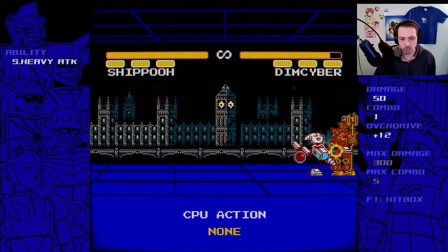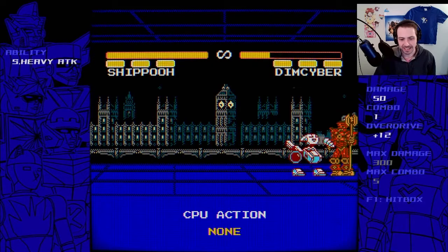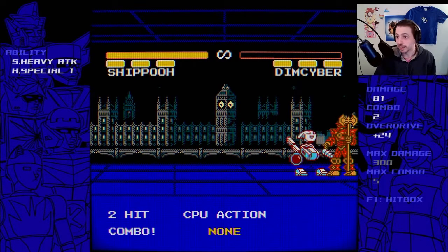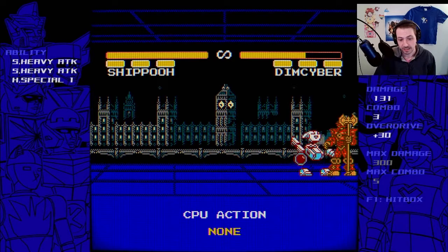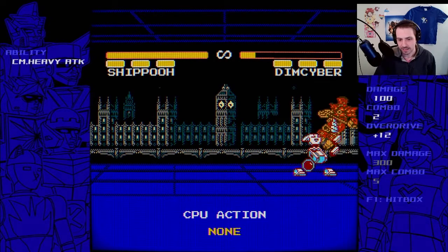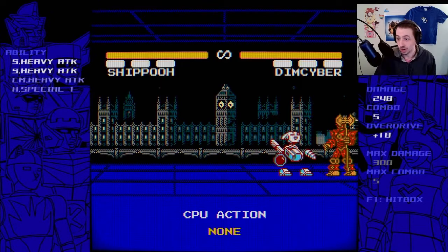We also have a target combo — heavy-heavy — which gets you that little poke you can't get otherwise, and they are both cancelable. So Shippo has a lot of really cool combo potential. The target combo is 100 damage, and so is the command normal, so you can get some good stuff going.